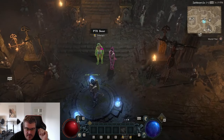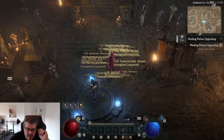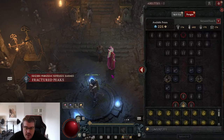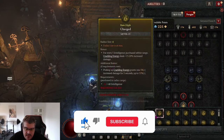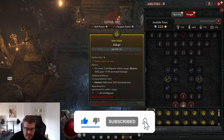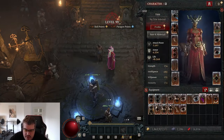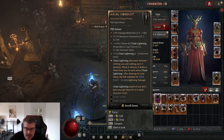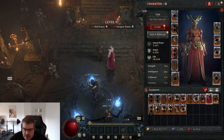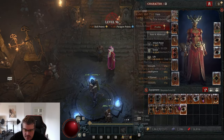Once we are locked in, we will start in Zabi's End. Right at the start there is the PTR booster NPC. If you click that guy, you can instantly go to level 100, unlocking the full skill tree, paragon, everything — even the glyphs are level 21. You also get about half an inventory of legendaries and a unique for that class.